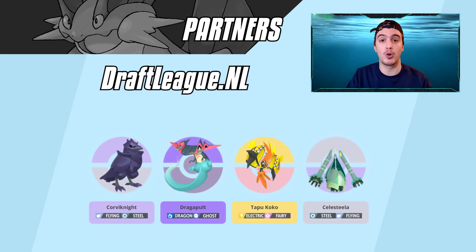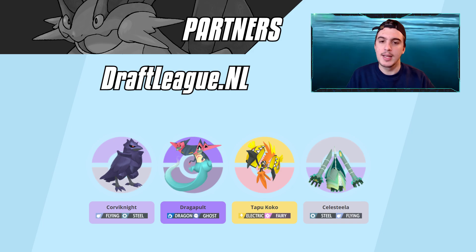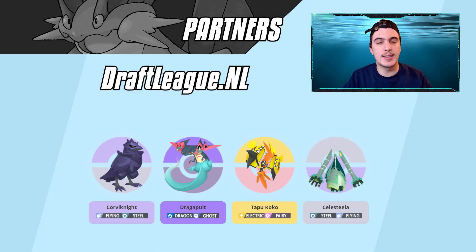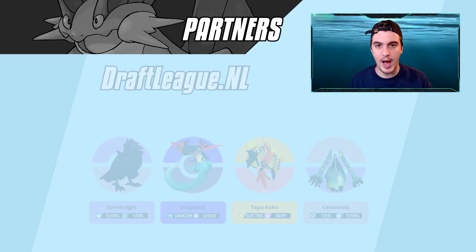For Draft league, looking at the draftly.nl website, Pokémon like Corviknight, Dragapult, Tapu Koko, and Celesteela are all high on the list. The common theme is that slow momentum pivoting into broken Pokémon like Celesteela, Koko, and Dragapult is really nice — and that's one of the things Swampert does best. If it didn't have access to Flip Turn it definitely wouldn't pair as well with these Pokémon.